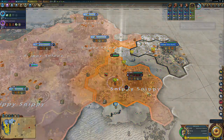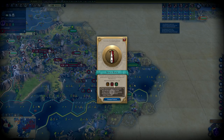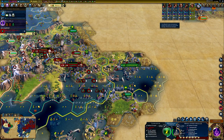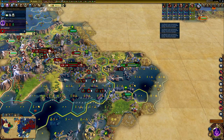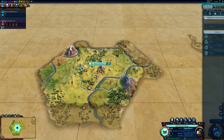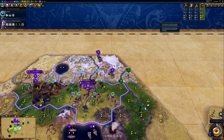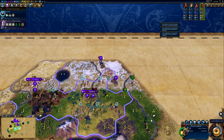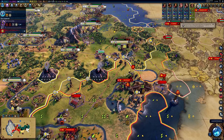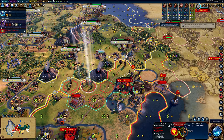A much better choice might be a Domination Victory. The goal of a Domination Victory is to take the capital city of all other players in the game — you don't have to take all of their cities, just their capitals. For a Domination Victory, the two main things to focus on throughout the game are producing military units and researching military technologies. Domination games have a lot of focus on getting power spikes — any time you have a technology advantage or a unique unit advantage over another player. Utilizing those can allow you to very easily take out your nearest neighbors, and then from there you can snowball your way to victory.